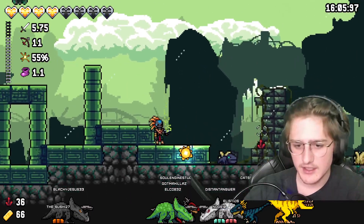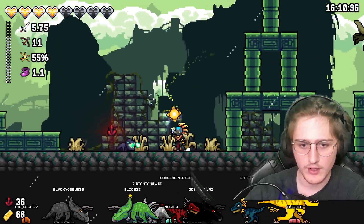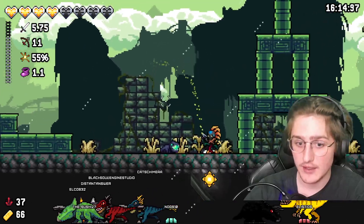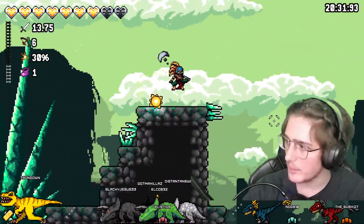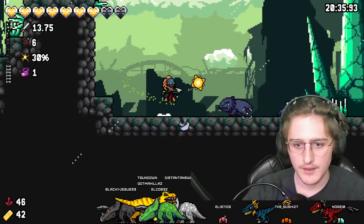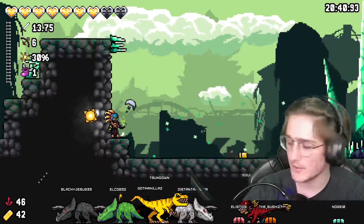Another really tiny detail — I gave the Rock Walkers a fresh coat of paint so they kind of fit more in line with the first area dinosaur enemies. Here are the big Rock Walkers — just some slight changes, they have more of an eyeball now. It actually fits a little bit better.